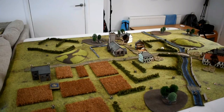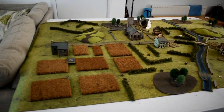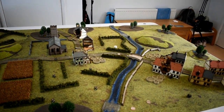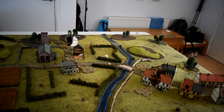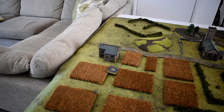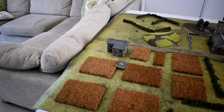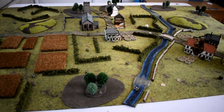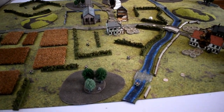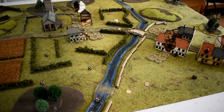Now let's look at the board. We've already picked deployment zones, put objectives down, and placed minefields. I'm defending the left-hand side. I'm using the river as my primary line of defence, with an objective placed as far back as possible near a farmhouse so troops inside can hold it. To slow Tom down, I've placed a minefield before the fords so he'll have to cross that first. There's also a minefield in the middle by the bridge. My defence plan is: river first, minefield second, paratroopers third, and support options as the final line.